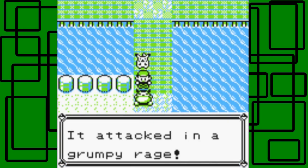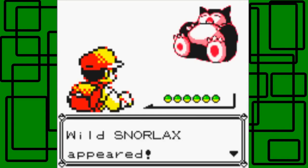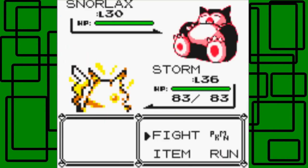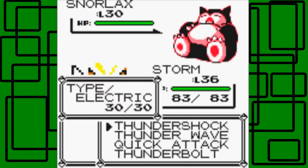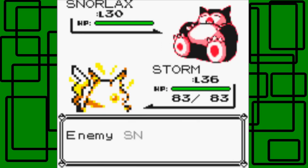Snorlax woke up and attacked in a grumpy rage. If I accidentally faint this I'd be pretty upset, because it can't be added to my Pokédex — this is basically the last one in the game. I think two parts ago I accidentally fainted the first Snorlax west of Celadon City. Let's go for Thunderwave first to paralyze it. The Snorlax is also level 30, just like the other one.